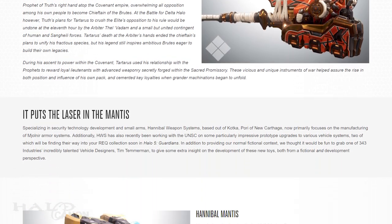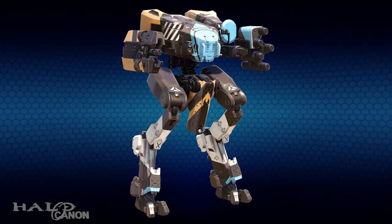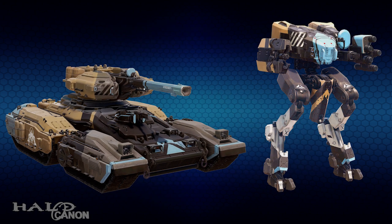Moving forward, we have a couple of interesting REQs from the Meridian update, both in terms of lore and gameplay. First up is the Hannibal Mantis. Assembled by Hannibal Weapons Systems, this prototype Skunk Works Mantis variant is outfitted with a rapid-fire gauss turret and ion-field missile warheads — that is, missiles that on impact release sub-munitions causing widespread sporadic damage. It also creates an EMP when the stomp attack is used. After that, we have the Hannibal Scorpion, featuring a gauss turret and a laser cannon. Both vehicles sound fantastic, and I can't wait to try them out.